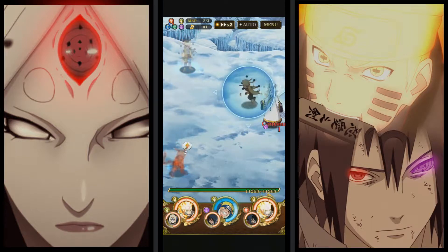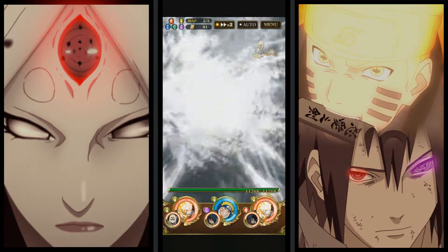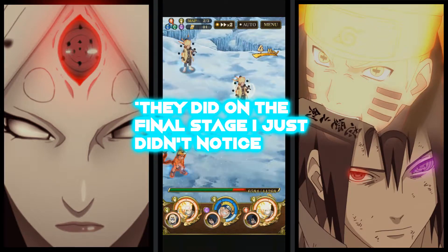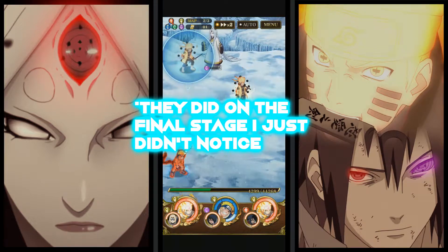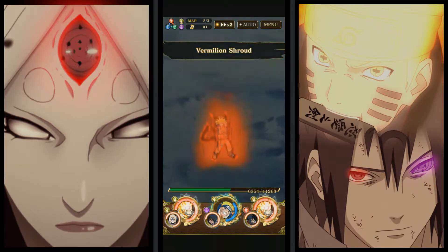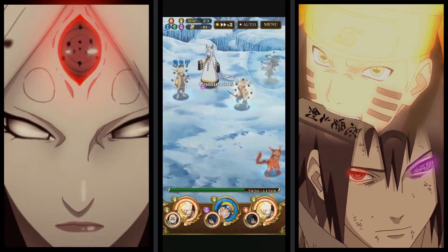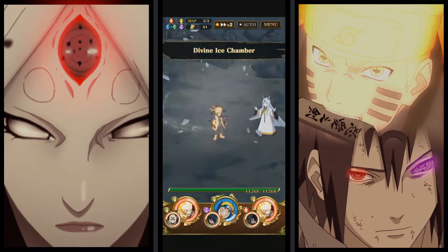She's not playing around — she wants her chakra back. I'm surprised they didn't add that as a mechanic, because instead of immobilization or jutsu sealing, I would have preferred chakra steal. It makes sense — she's Kaguya, that was the whole purpose of her being revived. Plus, in my opinion, it's less annoying than being jutsu sealed and immobilized constantly.